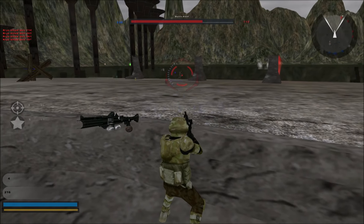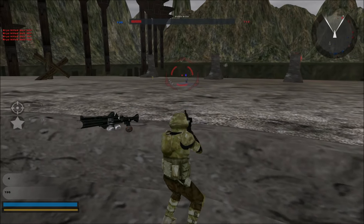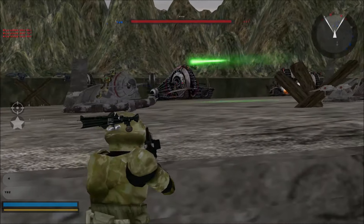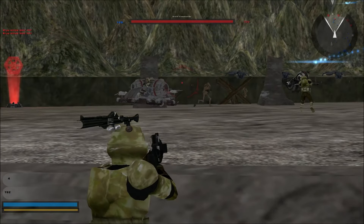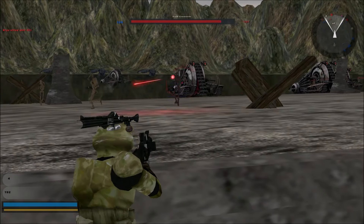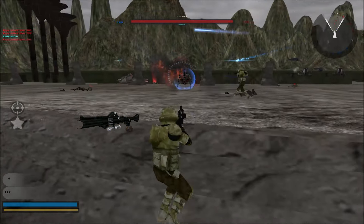Once an AAT — the droid tanks — gets up here, they look pretty damn nifty as well. We got custom speeders, all kinds of wicked shit. Look at the tank there — it has droids standing and sitting on it, just like in the movie. Oh fuck, it's so cool.